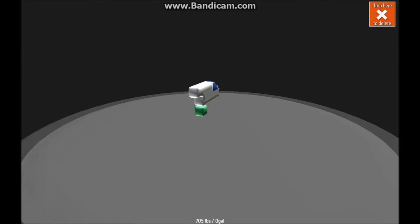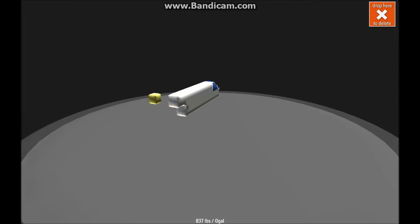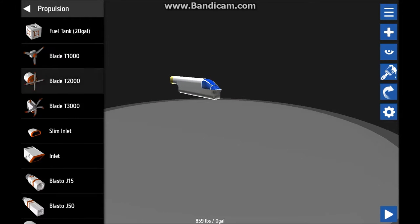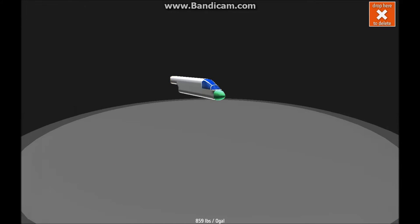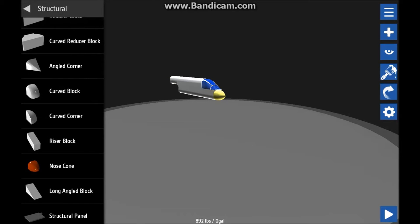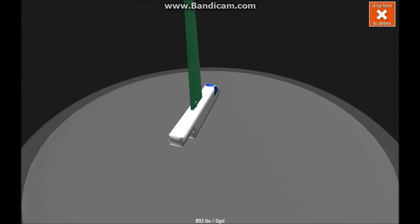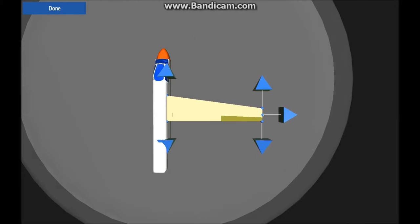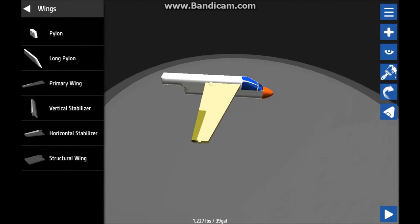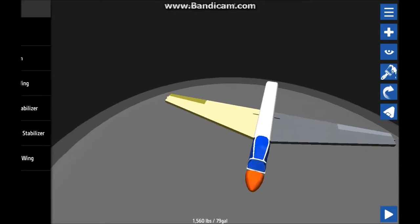I'm just going to make it nice and basic as a normal plane would be. I'll make it that long with this. Under propulsion — no wait, it's in structural. Primary wing — here — and you can change the size of what you want your plane to be. A really awesome thing is you can mirror it, so you don't have to worry about measurements messing up.